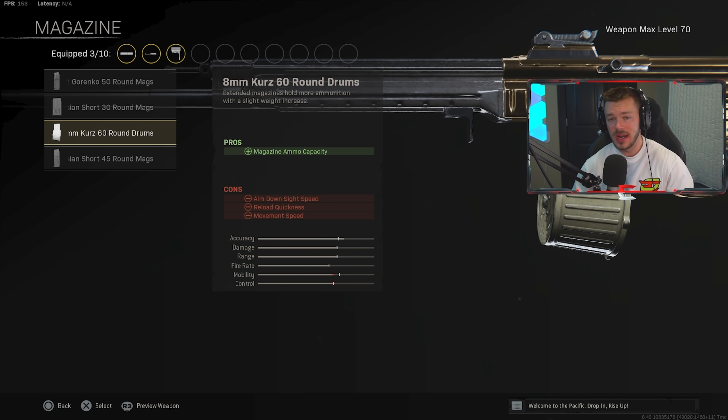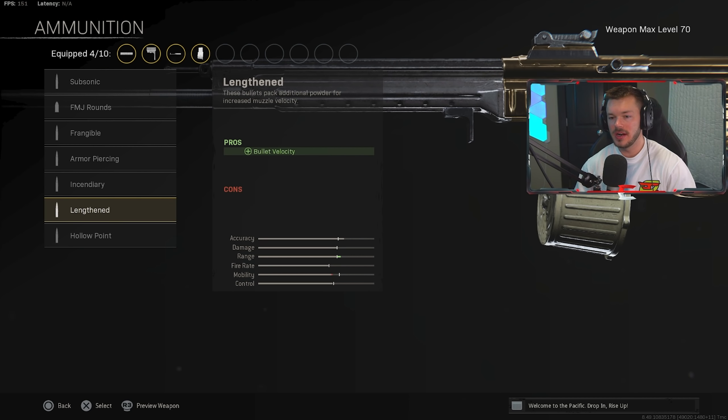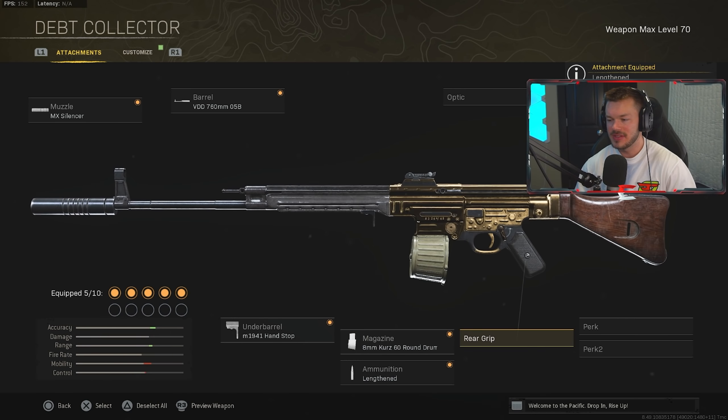On the ammunition side, we're going with Lengthened ammo. This increases our bullet velocity, which means our shots register faster. When using an AR at medium to longer range, increasing bullet velocity is always a good thing, so having Lengthened on there is hugely beneficial.